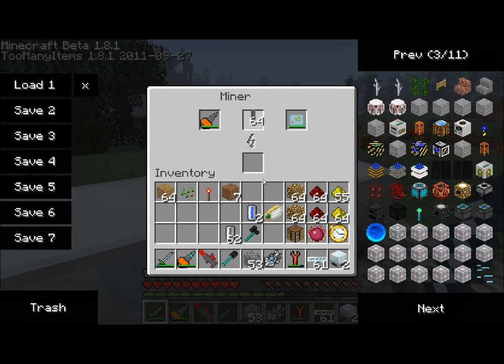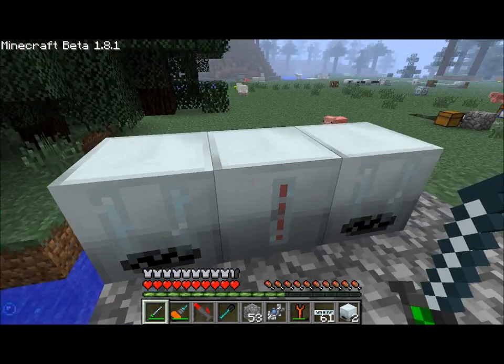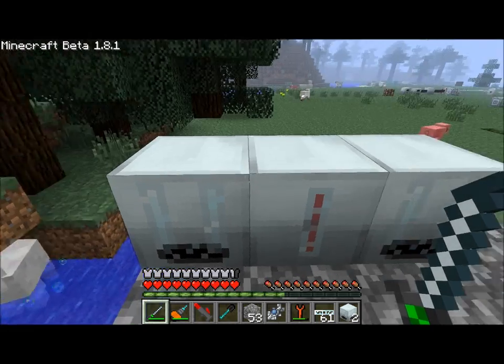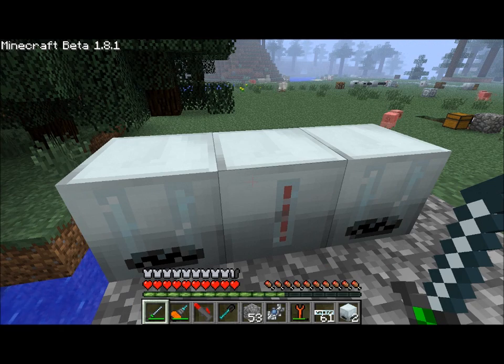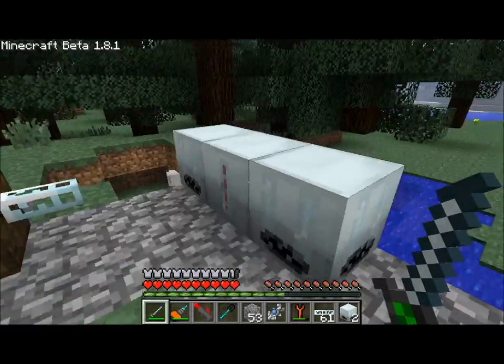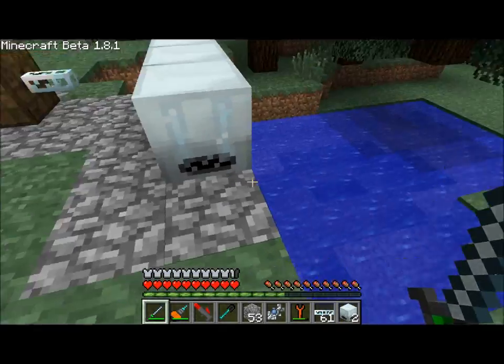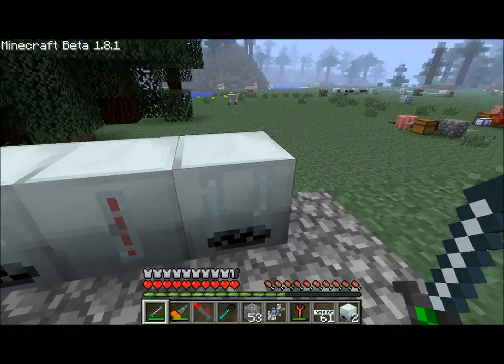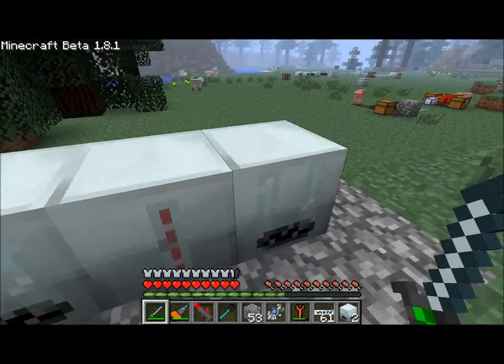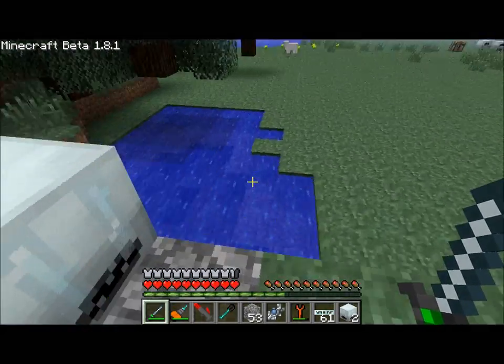The bug is that instead of the pump just slowing down the miner, the pump actually stops the miner. If you only had one pump placed here, the miner would just get stuck after its first time draining water out of this hole. So by placing two pumps next to the miner, you wind up being able to keep up with the speed of the miner.